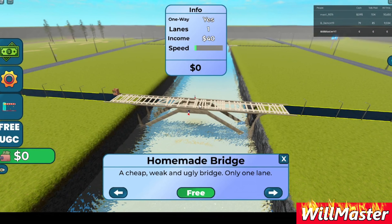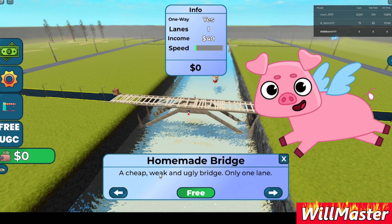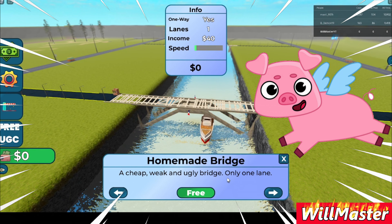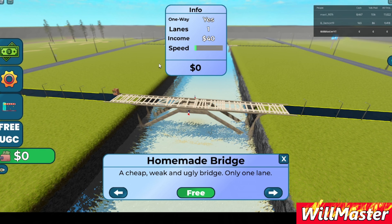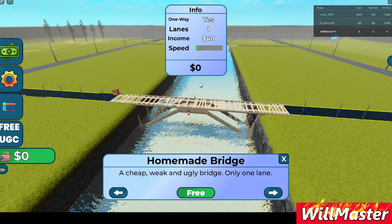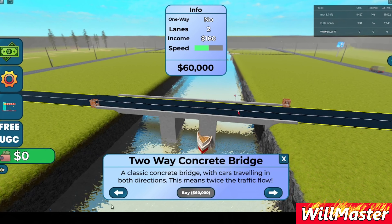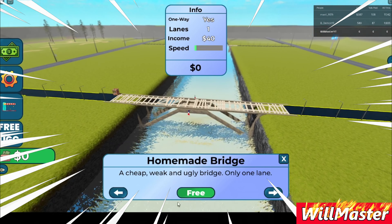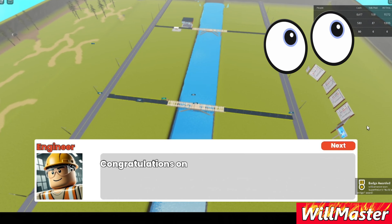The homemade bridge is a cheap, weak, and ugly bridge - only one lane. It's made out of wood, but I have zero dollars. I'm going to get the free bridge with the wooden stuff.